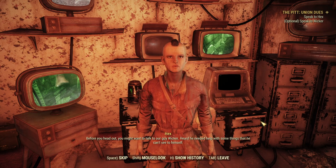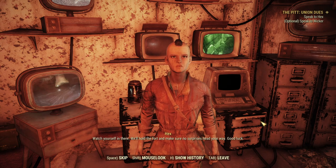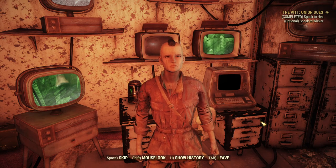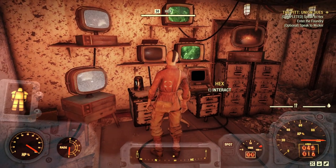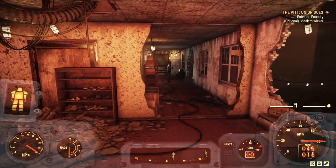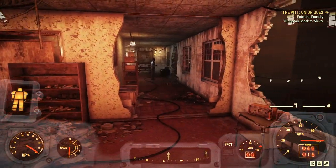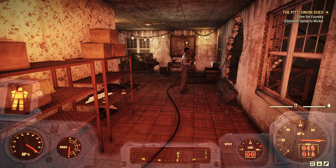"Watch yourself in there. We'll hold the fort and make sure no surprises head your way. Good luck." We also have the optional objectives, for which we need to speak to Wicca. Both missions — Union Juice and From Ashes to Fire that we'll see in a minute — have optional objectives in the middle section and the end section as well that you need to complete in order to get the best result and therefore the best rewards at the end of the expedition.